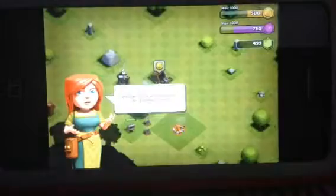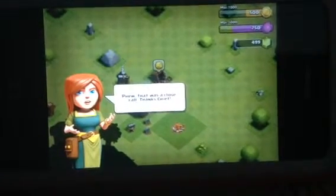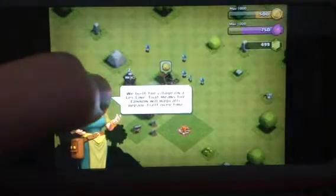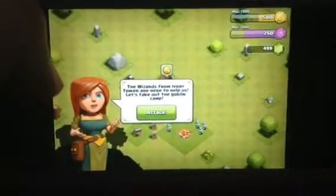Just watched them beat up this guy. Phew, that was a close call. Thanks, Chief. We built the village on a ley line, that means the cannon will magically repair itself over time. The wizards from Ivory Tower are here to help us.